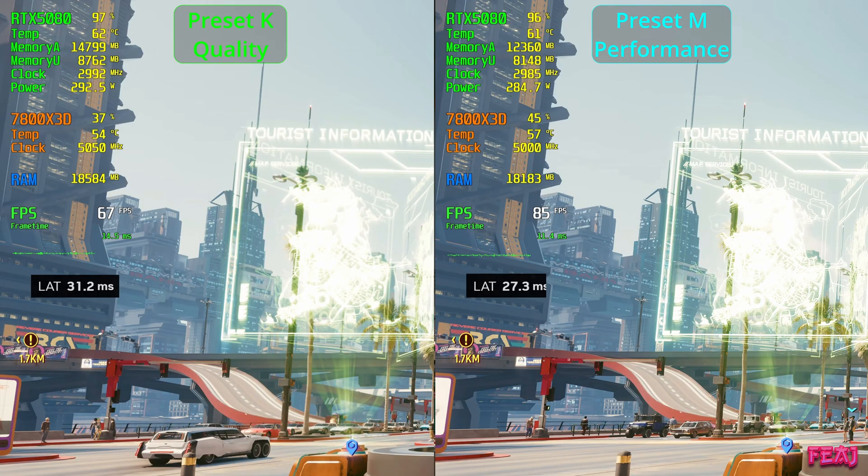When we zoom in, we actually see a difference. The tourist information sign is actually sharp, and the neon sign map is not merging — the neon is not bleeding into each other. The map is actually pretty sharp and you can see the streets a bit sharper. I hope YouTube isn't compressing this too much. The yellow windows in the background on the left are also sharper on preset M in performance mode.